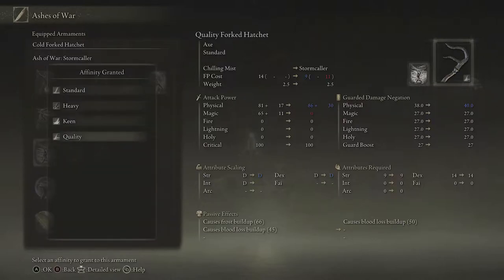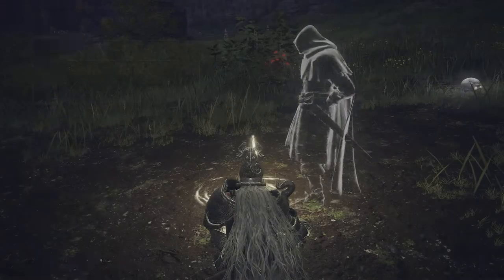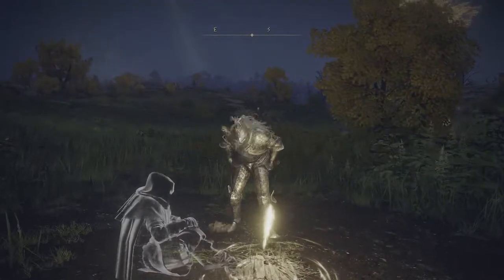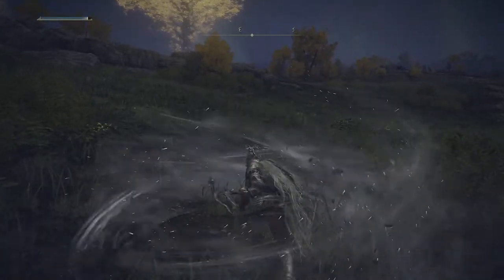There are different ways I can build it — there's affinity granted with these. On the right-hand side, depending on which you use, you'll have different perks. The perks change depending on what I go for. This one, for example — if I go for standard, it gives me the biggest jump for the physical attack compared to the other options. So in this case it works best, and I'll go with standard. I've now changed the Ash of War.